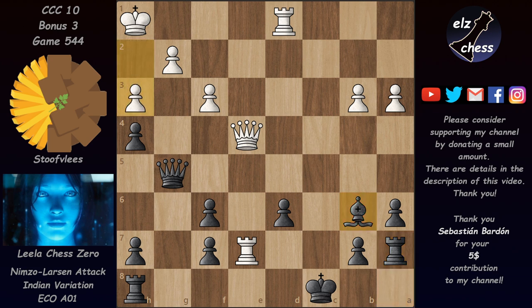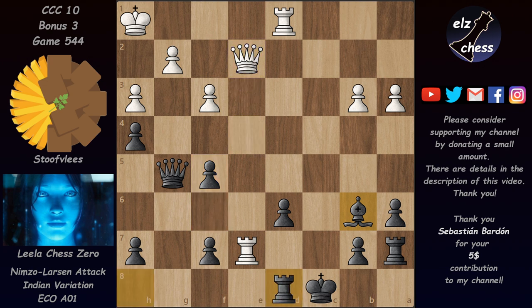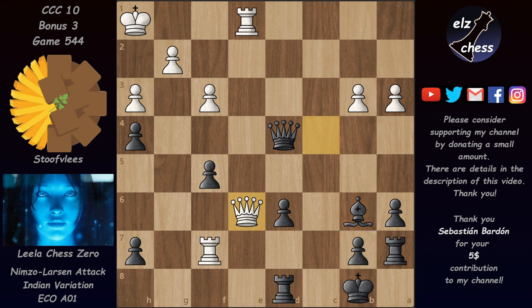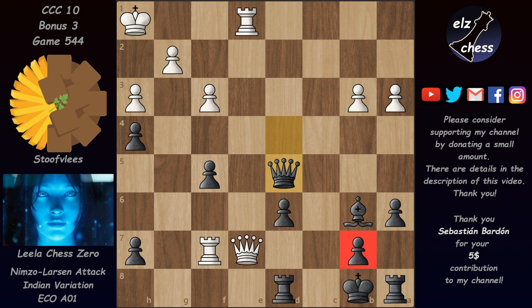The game continues with h3, f5, Qe2, and Rd8 defending the d6 pawn. Re1, Qf6 defending, but after Qc4 check Stockfish can pick up the f7 pawn with tempo on the queen. We have Qd4 hoping for a queen exchange, but Stockfish played Qe6 maintaining the pressure. Now Leela has the chance to activate her rook — she played Ra8, bringing the rook back from the dead. Leela's plan is Ka7, then activate the rook. Once that rook gets out, White will be lost.